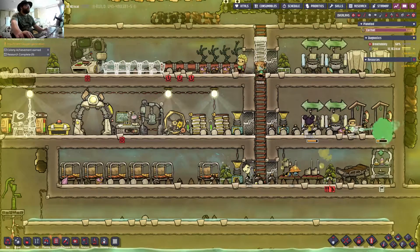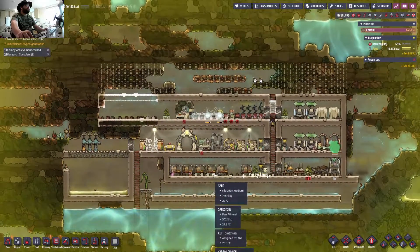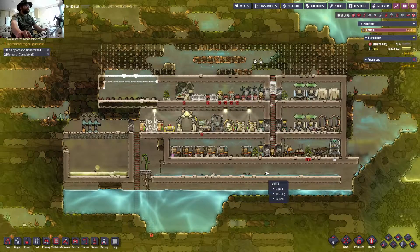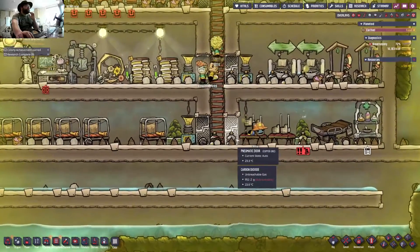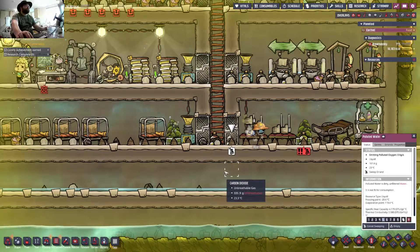Hello, my name is FatTalk123 and welcome back to Oxygen Not Included. For some reason my recording button didn't work when I first hit it, but yeah we got by the situation with the polluted water. I guess I'm just currently getting everyone to try and sweep that up. For some reason I had the yellow alert set to the algae terrariums and not the actual water itself, and a few other random bits like pneumatic doors which really didn't need it.